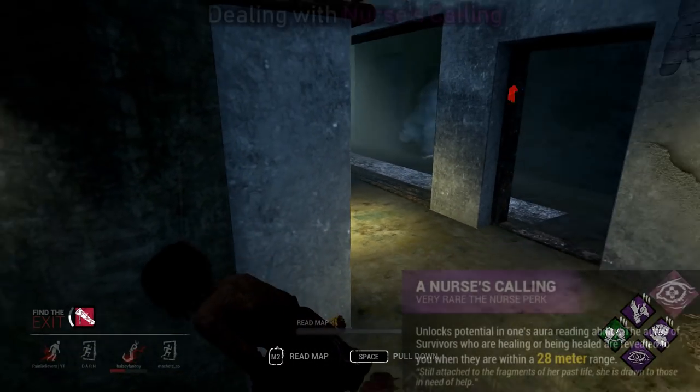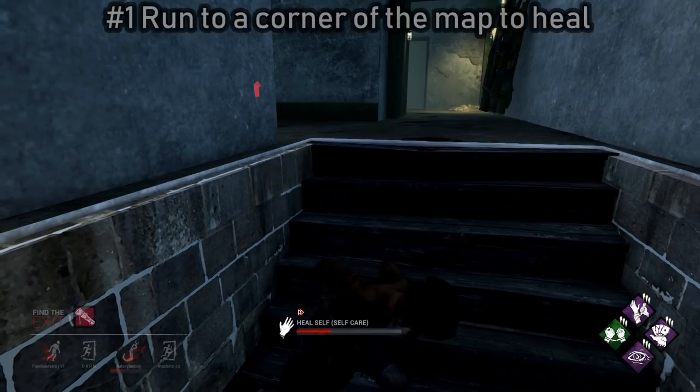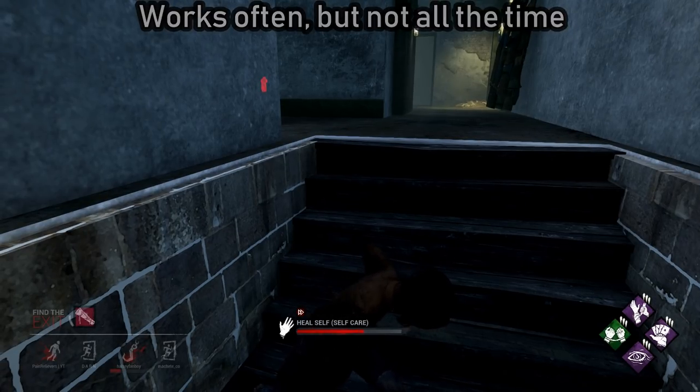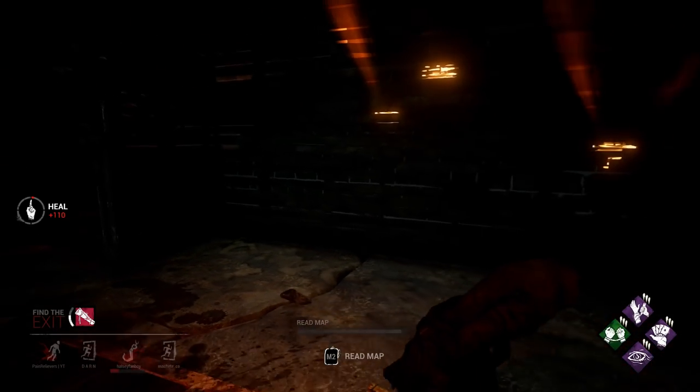The last perk we're going to go over is Nurse's Calling. The first tip is to just run to the corner of the map and heal up. It's kind of unlikely that they'll run to your corner, but sometimes it does happen like in this instance right here. Typically the more experienced the killer is, the more they'll be expecting this strategy.